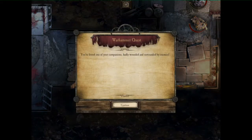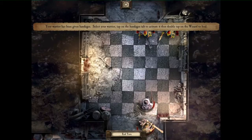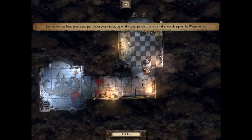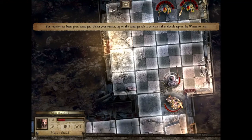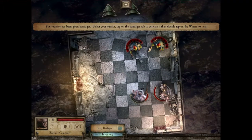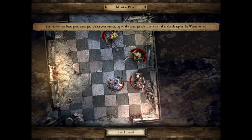Badly wounded, surrounded by enemies — better get back then. Back to the stash. Where am I? Oh, that's me there. Can't do anything now. I need to heal him.